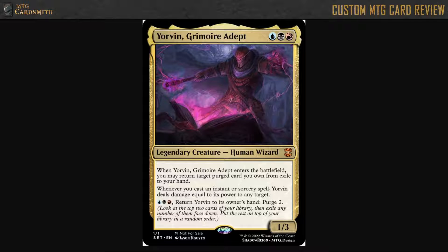So you get a card back from exile. Presumably there are other ways to purge. Whenever you cast an instant or sorcery spell, he'll deal damage equal to his power to any target — so one. And then paying three returns him to your hand to Purge two.